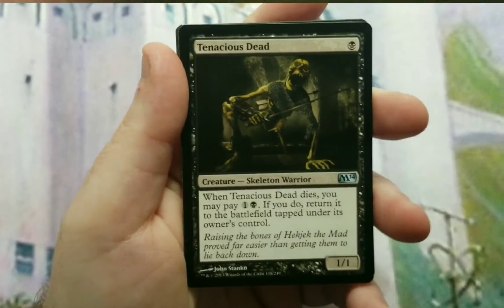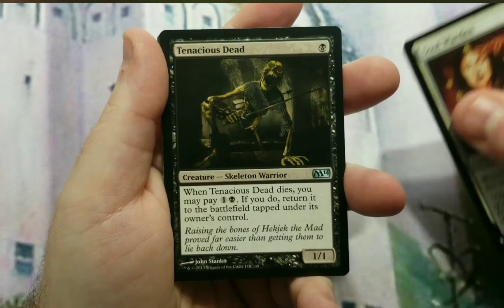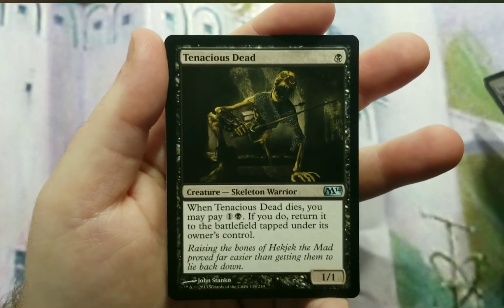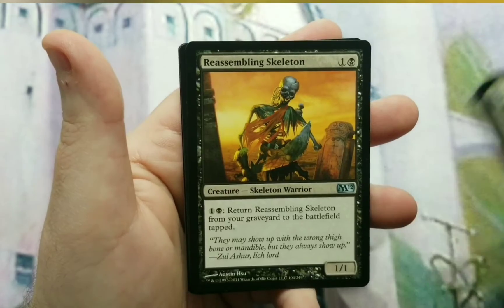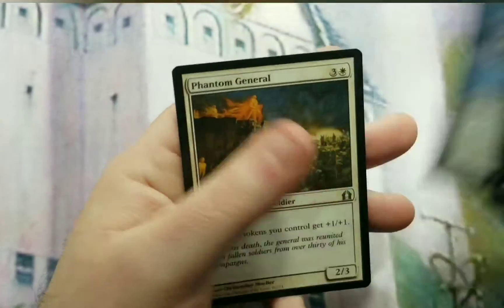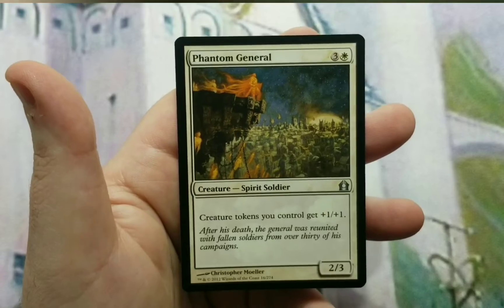A couple of creatures in here come back from the graveyard on their own, so you can keep triggering Soul Warden effects even if you have a lack of tokens. Tenacious Dead is one of them — 1 to cast 1/1, when it dies you may pay a black and one of any, and if you do, return it to the battlefield tapped. Similar skeletons follow that same pattern. Adorable Coilbug — 2 to cast 2/2 that you can pay 5 to return from your graveyard to your hand to cast again. And then Phantom General: it's a token deck, so creature tokens get a +1/+1 anthem effect — a 4 to cast 2/3 that helps achieve the main goal of going wide.